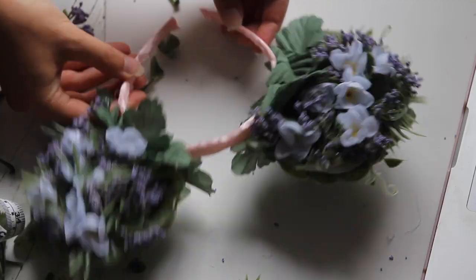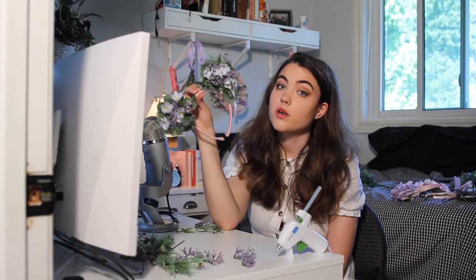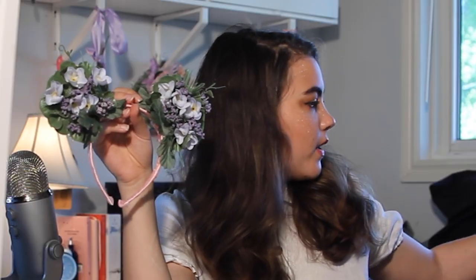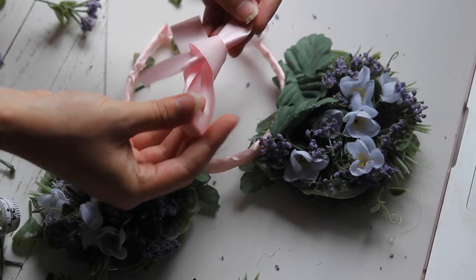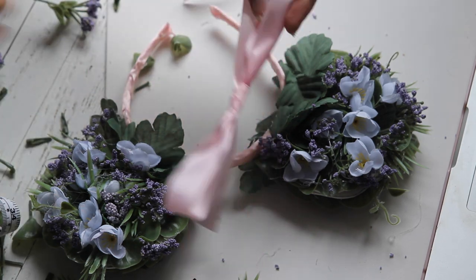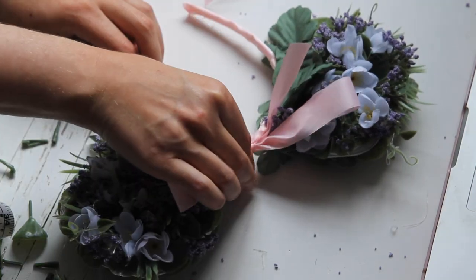So now that the back is covered, you could just finish here — you could have finished a long time ago. And if you're getting frustrated, feel free to take breaks. Or if you want to make it a little bit more feminine, add a little bow with the same ribbon that you used before. It's real easy — you just make a bow, then you hot glue it on. Wham, boom, bam.